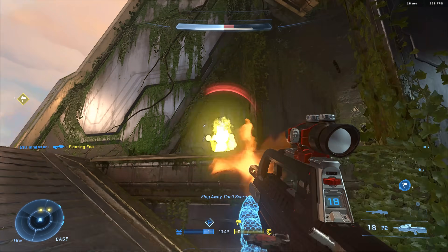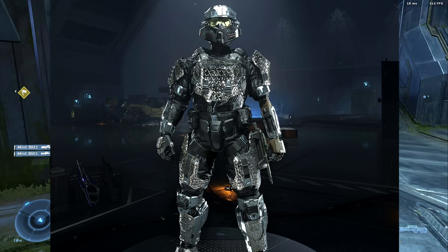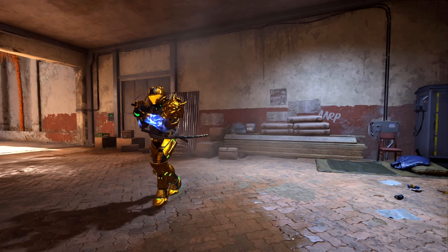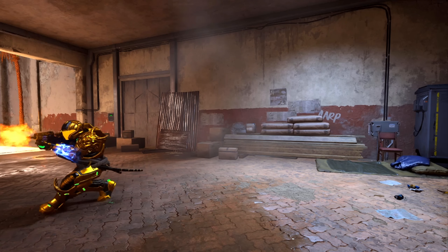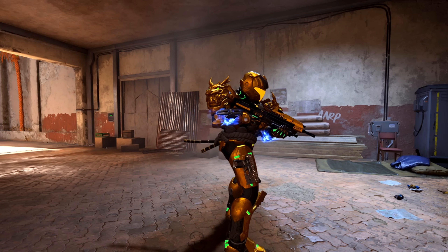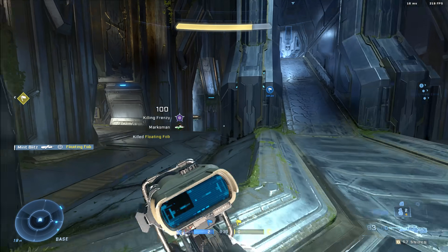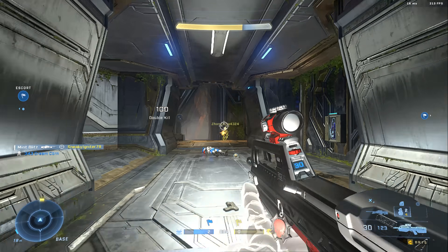You guys have been asking me about cross-core customization for a very long time. And thanks to a workaround on Halo Infinite now, you can customize your Spartan with cross-core. It doesn't affect the live game, but it does let you experiment, and some Halo fans have started messing with it — this is what they've come up with. It's such a shame that the fracture cores, or at least the pieces, won't be available for cross-core customization in Season 2. I really think that allowing players to be as creative as possible, even if they create absolute abominations, is one of the best things 343 can do. So I hope complete cross-core customization comes soon.